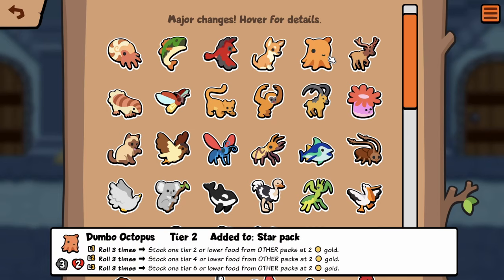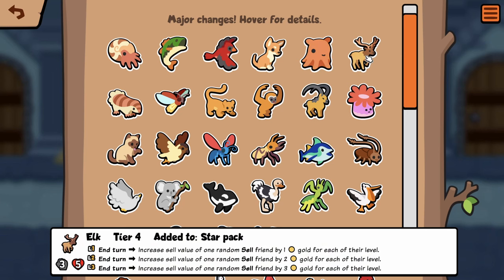Dumbo Octopus — I think that was already in other packs but now it only costs two gold. That's pure value. Sometimes it'll be something bad, but since it's a tier two you could get it to level two relatively easily, and it works with the other roll synergy, so I can see it being a lot better. Elk I think is still the same — increased sell value.